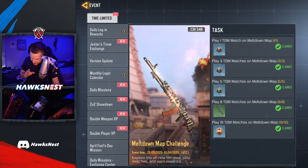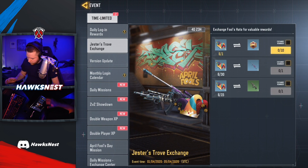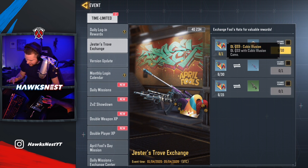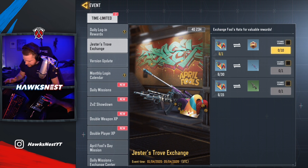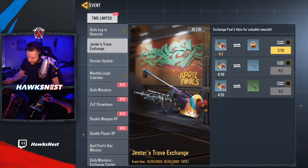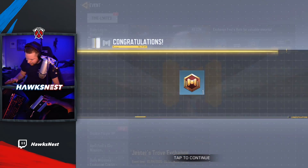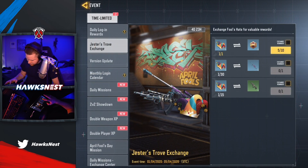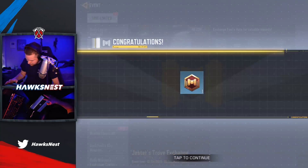In terms of events, before I get into the battle pass - we have the Jester's Trove Exchange. You can get these ticket things and claim a couple different things, including a daily token which goes toward getting the HVK. There's also a DLQ skin and a BK-57 skin. You can use these Jester tokens and get a daily token per one you have, up to 10. So the HVK might actually be achievable very soon, potentially even today if they added other stuff.